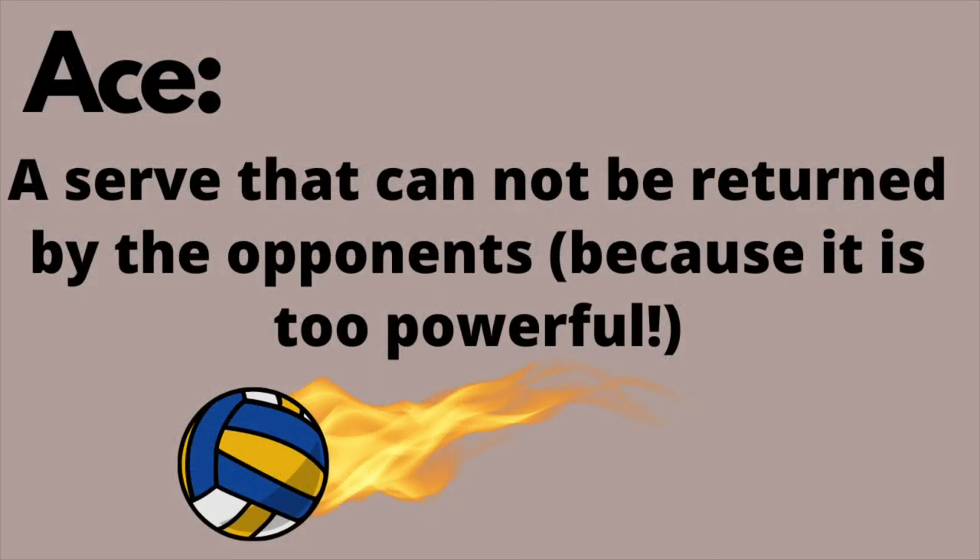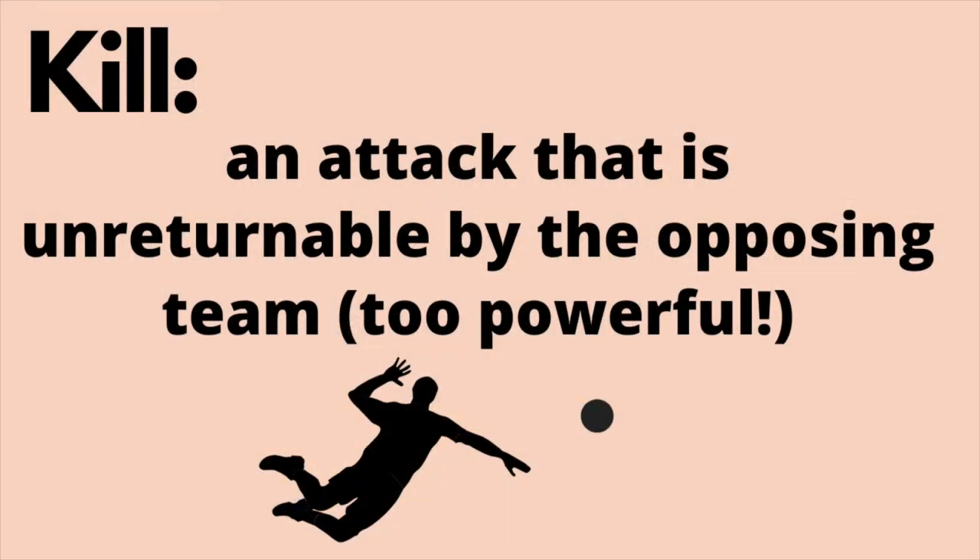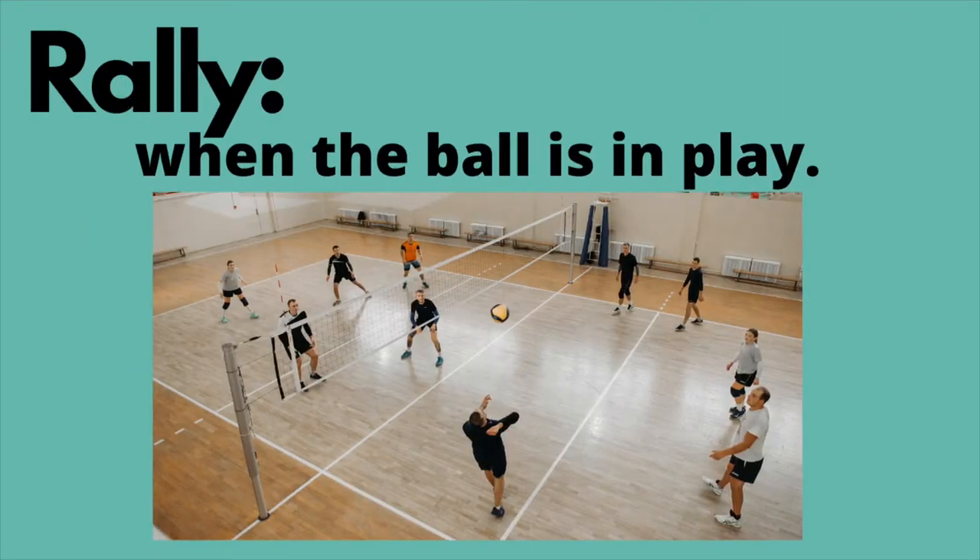Ace. A serve that cannot be returned by the opponent — normally because the serve is too powerful and the receiving team aren't strong enough to handle it. Kill. An attack that is unreturnable by the opposing team, also because it's too powerful. Rally. When the ball is in play.